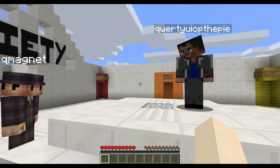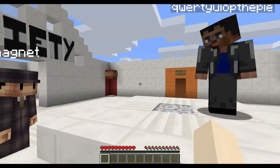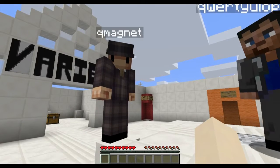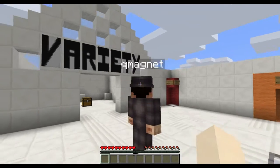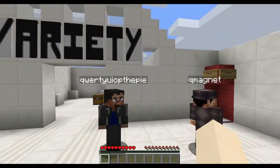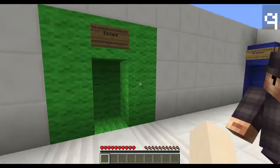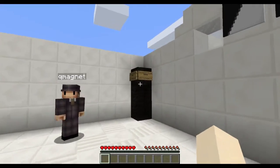Okay, hello there Minecrafters! We're playing Variety with Rar, Smalik, and Qwerty. I'm ready for the variety show. It looks like there are multiple types of mini-maps here: hardcore corners and hallways, arena, escape, dropper, puzzle, and boss. We should probably leave the boss to last.